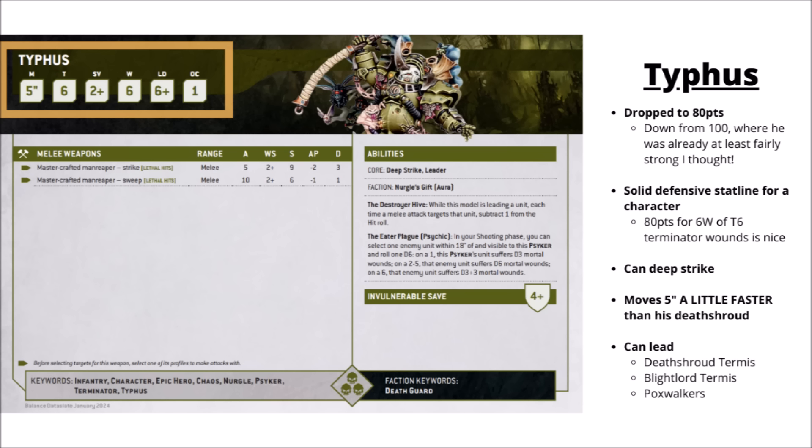Statline-wise, he has the fairly standard Terminator Lord sort of profile: a big toughness 6, 6 wounds, a 2-plus save, and a 4-plus invulnerable. That is tougher than the vast majority of 80-point characters out there in Warhammer 40k. Small arms aren't really going to be doing all that much to him — in general, you'd need special weapons or heavy weapons to bring him down.